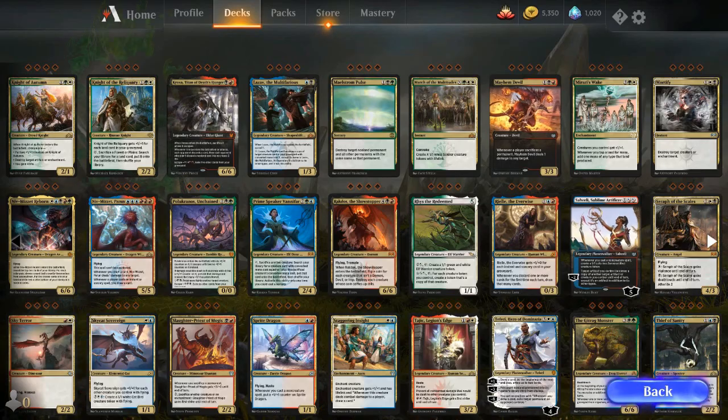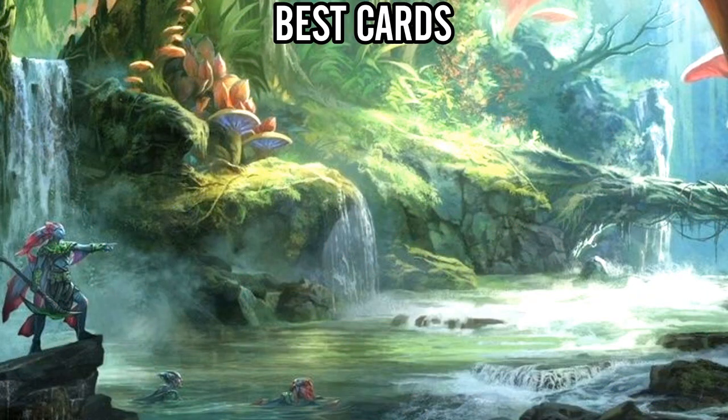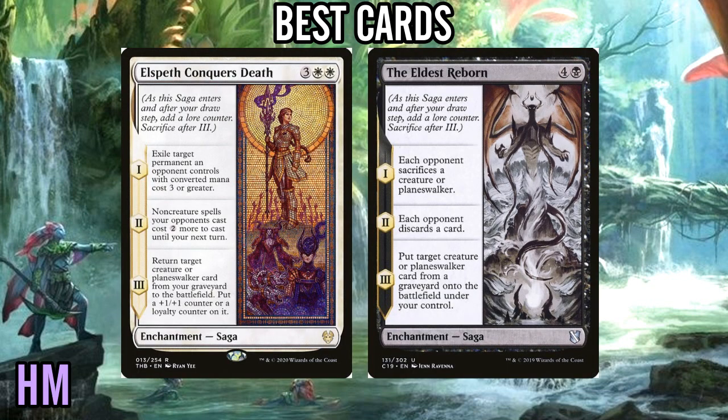Starting with the absolute best cards in this cube. The only category that gets an honorable mention — I wanted to bring up Elspeth Conqueror's Death and its counterpart, The Eldest Reborn. Best card seems like a pretty good place to do it, but it's nowhere near some of the other bombs. Elspeth Conqueror's Death is particularly good because the ability to exile something at three or more is easily the best ability on this card, but being able to get your big bomb out of the graveyard is also sweet. Eldest Reborn — not quite as good in a lot of situations, because the first removal mode isn't as good, especially in a format with a fair amount of tokens, which this cube is.